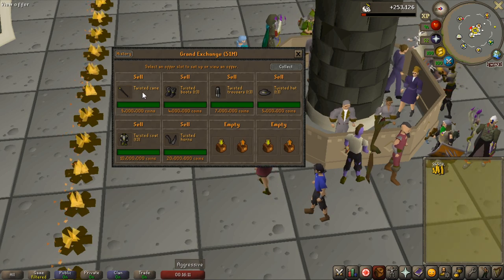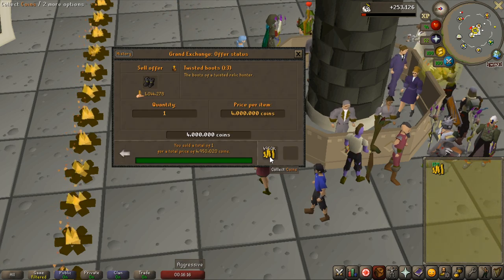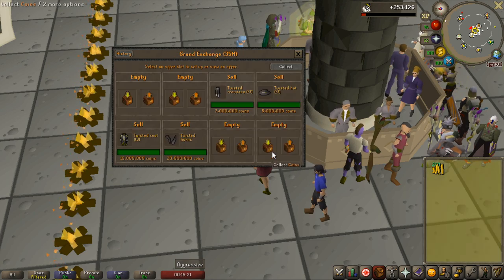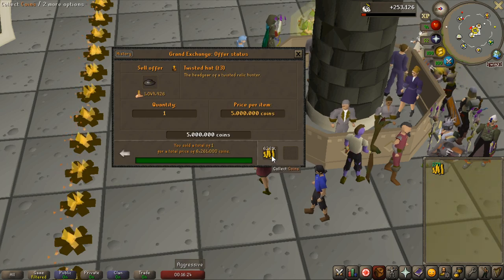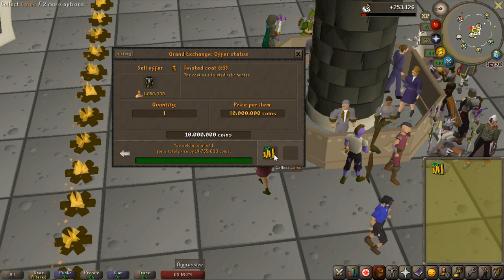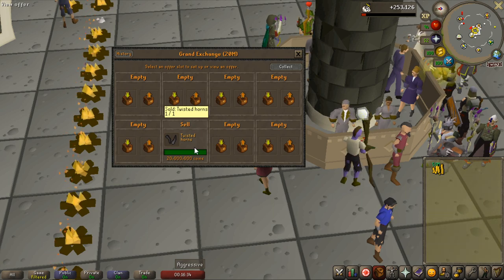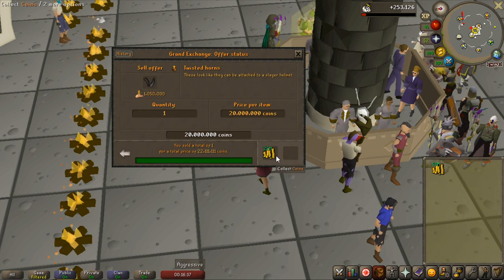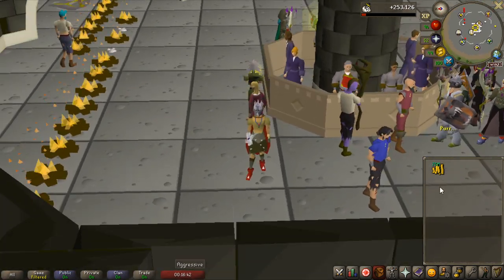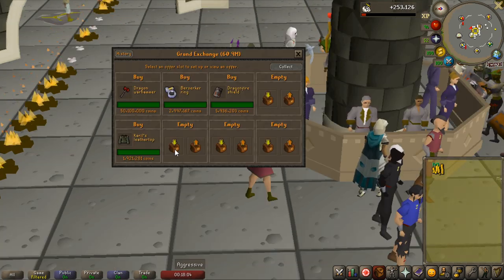I sold all these things - look at the minimum price it sold for. The cane: 5.6 million. I'm going to make so much money. 5 million from the boots. Let's see how much this sold for: 7.1 million. Hat: 6.2 million. And for all these things I can buy so many PVM items. Almost double the amount - that was 20 million instant profit. I'm at 53 mil, and the Twisted Horns, the big one: 22 mil. So I went from having like a 50 mil bank to a 125 mil bank.